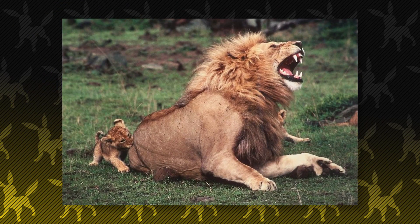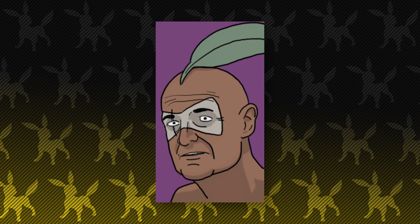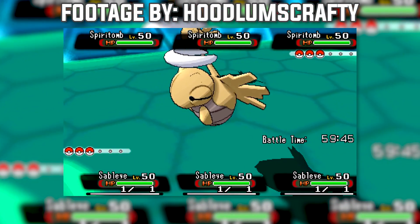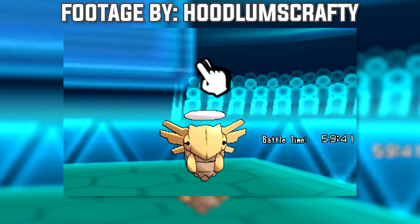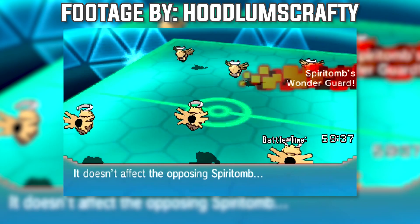In the number 10 slot, we have the wonder guard pain-in-the-ass Shedinja. This Pokemon is a Nuzlocke killer and can be the bane of your existence if you do not have a Pokemon that is super effective to either Bug or Ghost. In all honesty, it's a great Pokemon that can be used very strategically and it can really trick opponents, especially once your team has been weakened down to Pokemon that essentially can't touch it.